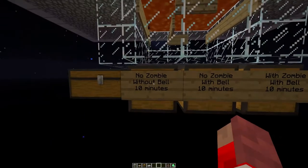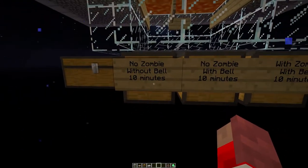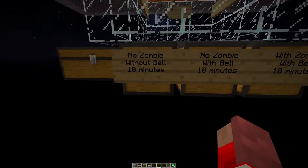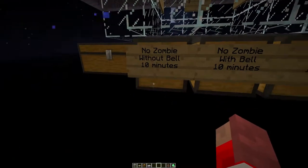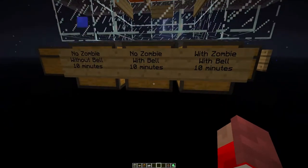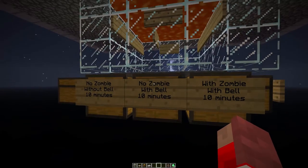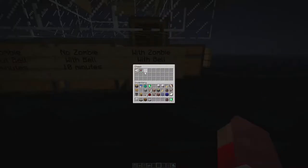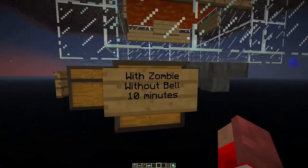I've done a little bit of testing — just 10 minutes for each test, so it's not exhaustive. No zombie, without a bell — pretty garbage in 10 minutes. That's one daylight cycle, so multiply by three for an hour of AFK. With a bell and no zombie, there's 20 ingots. With a zombie and a bell, that's the best — the whole system working. And here is with a zombie, without the bell. Some people thought it didn't need or couldn't use a bell — that isn't correct. It does use a bell.